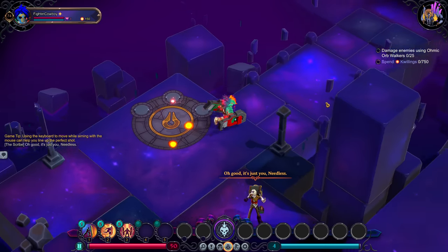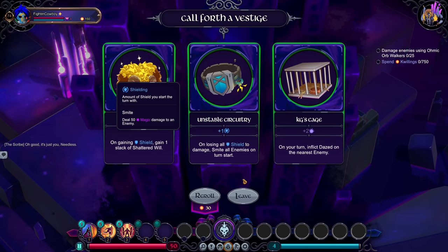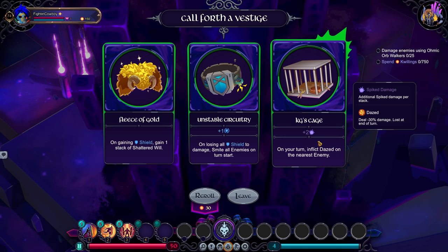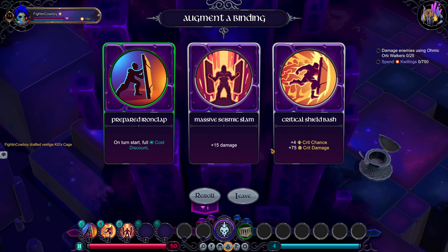Let's go 750 Quillings — let's always go for Quillings or damage. What do we got? Spiked damage. Oh man, you know what? Let's do it. Let's show y'all a spiked build.